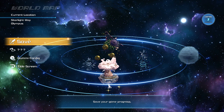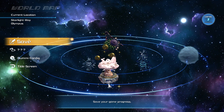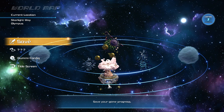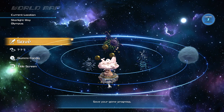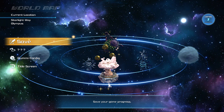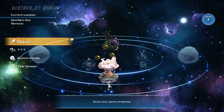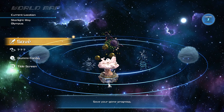Well, that's gonna do it for this episode! On the next episode of Kingdom Hearts 3 Blind, it looks like we're heading over to Twilight Town! But in order to get there, we have to first travel through Dark Space. Until next time — hopefully you enjoyed!